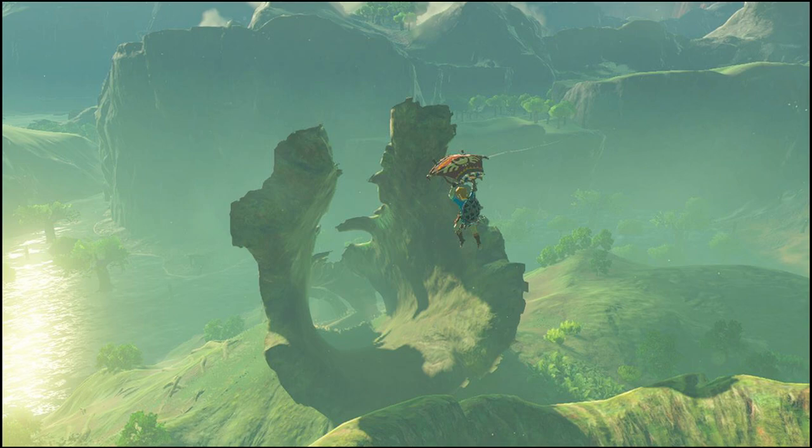Here we see Link paragliding towards what looks like it could be a hollowed out tree trunk, or it could be a mountain region that was blown off by something and then hollowed out. A lot of people say it might be a tree trunk with some moss, and I see some grass growing on top of it, if it was some sort of mountain or anything like that. It kind of does match the surrounding area in terms of color, but I think it might have been a tree trunk. It could have been a mountain, and I'll explain why in a second. We see him gliding down towards this region and the beautiful water glistening with the sunset in the corner, and the big different mountainous regions with the grass and the trees — it all looks so good.